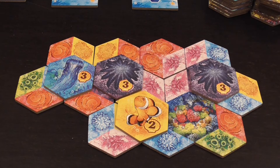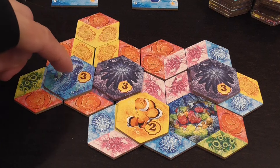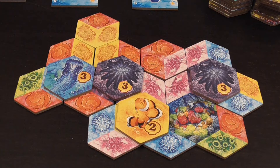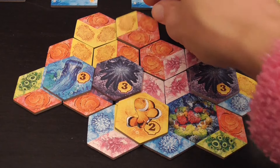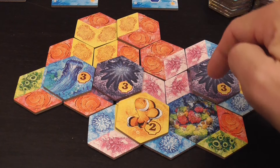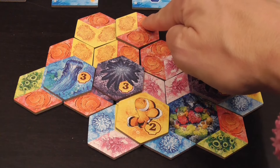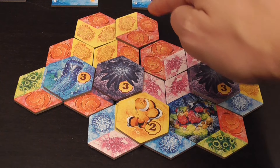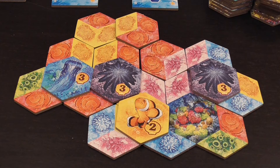Remember, four or more of the same kind forms a reef. If I had done that, that other reef there also gets me to score those two. And then I can score this one again — yeah, that reef also gets me to score that one. Adjacent only counts if at least an edge is touching, not simply a corner.